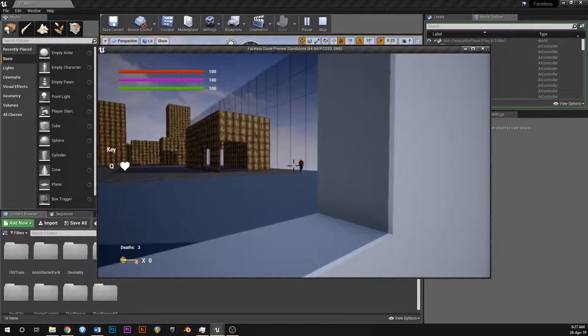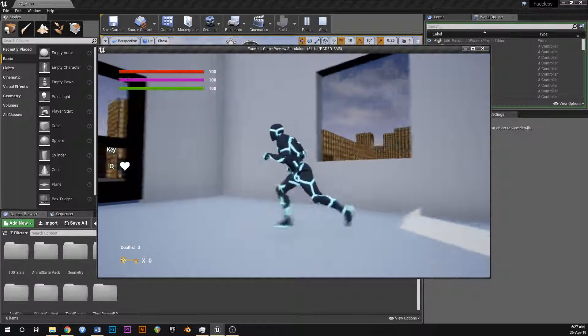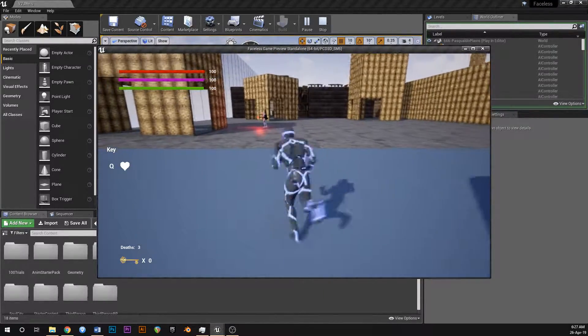You might have seen some enemies out there as well. There's this guy running around - he'll explode when he runs into you. I'll just go out there and show you some of this stuff and then I'll break into the engine afterwards.